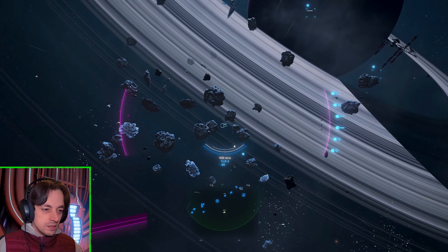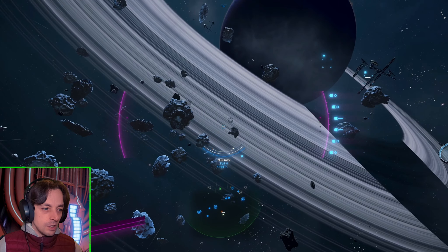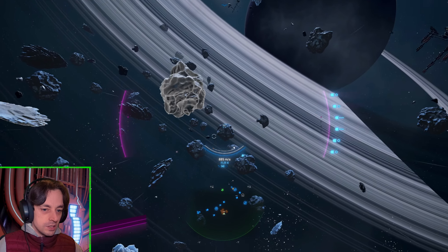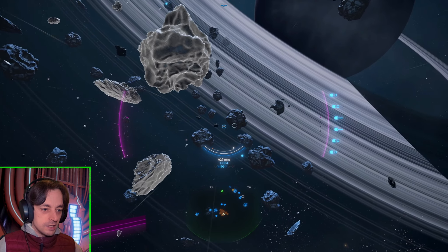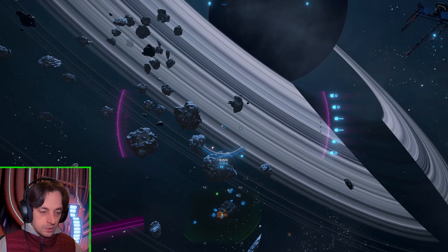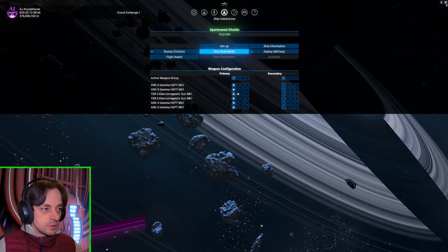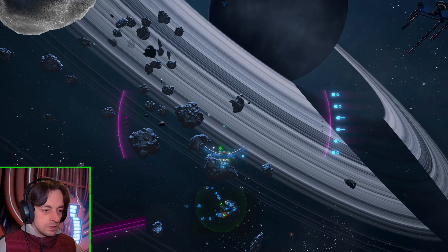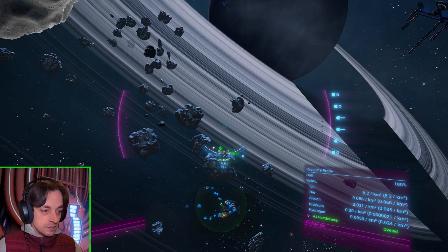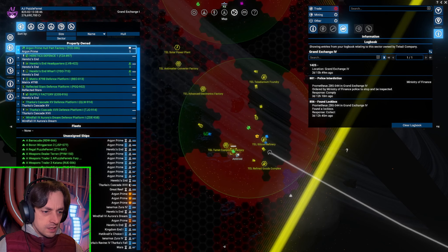You need to be quite close for the scanner to pick up the type of stuff. I just want to dump another probe and see if there's any more Nividium here. The resource probe is finding Nividium in almost as terrible amounts as the other one. This is not a very good place for anything that isn't ice.